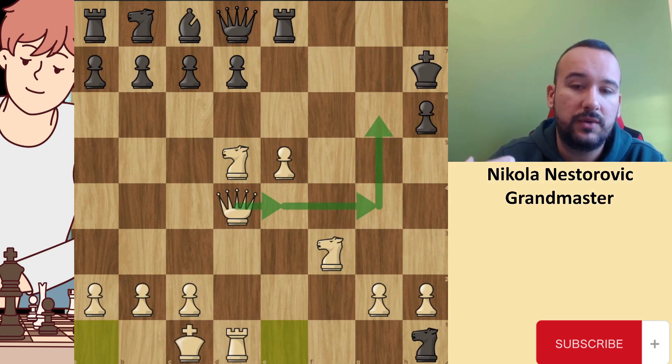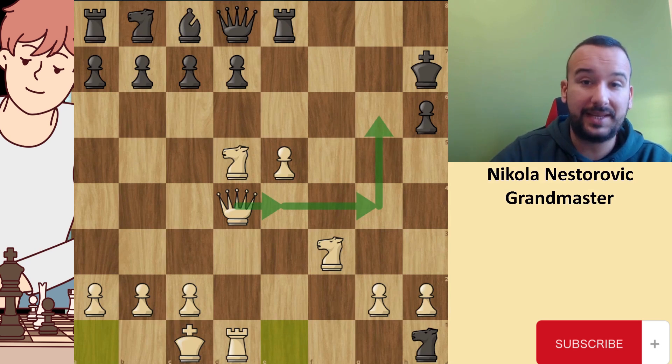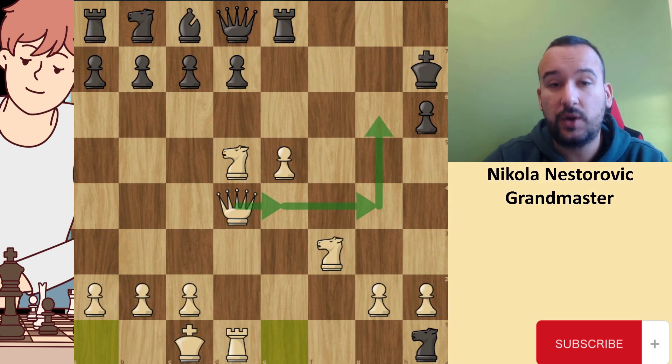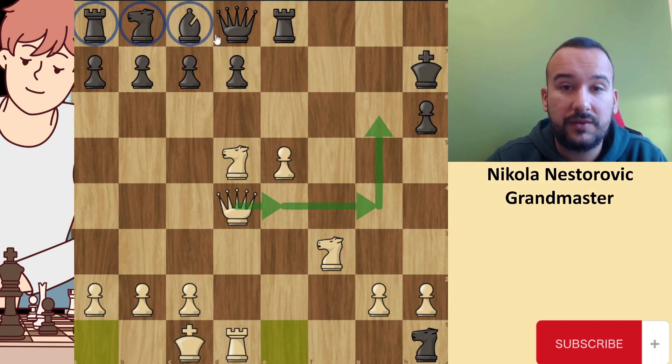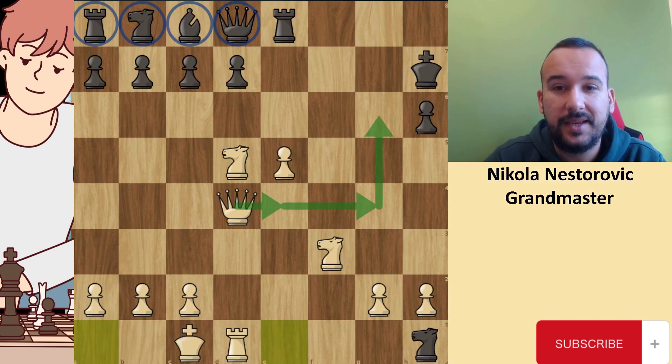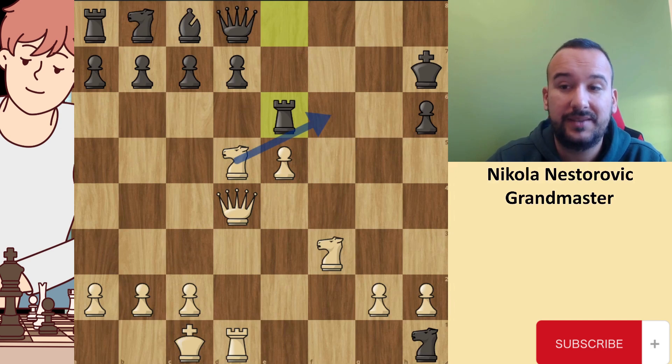When I analyze this position, white is down a rook and a pawn, but the black king is in a very bad spot. As I always say to my students: try to develop as soon as possible. You can see that the whole queenside of black is still undeveloped — rook, knight, bishop, and the queen. White has ideas with knight f6, queen e4, queen f4, queen g4 — all different kinds of attacking ideas on the black king. Black tried to play rook to e6 with the plan to stop the knight f6 plans.